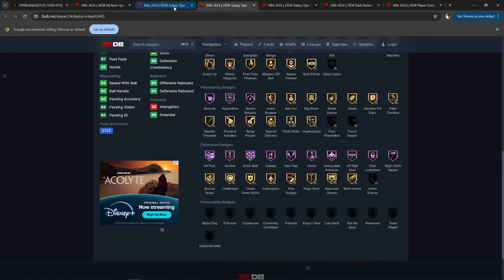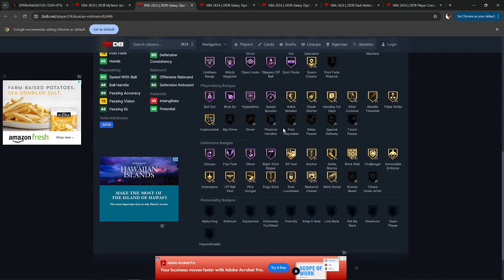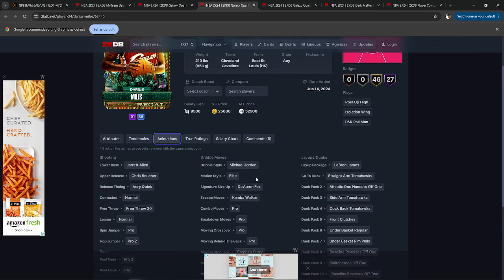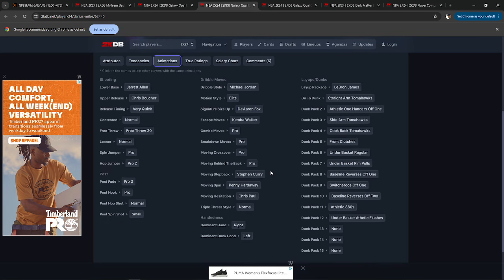Let's check those badges real quick. He's missing quite a few playmaking badges, but he's good to go. He's got moveable enforcer, so no bad news there. And we've got Hall of Fame moveable on Darius Miles. So the animations are what matters. Jared Allen and Chris Boucher on very quick. Kemba, De'Aaron Fox, Michael Jordan — excellent dribble combo. Moving step back Steph Curry, good snatch back — probably the third best in the game. Luca and Harden after that when we spend penny, which is good news. All of these are pro, so we've got to see what they are, but hopefully he has one of those elite behind-the-backs to close up a very nice animation package.